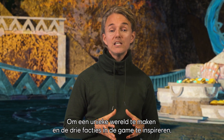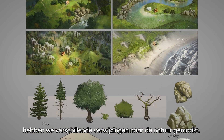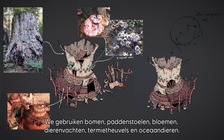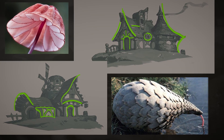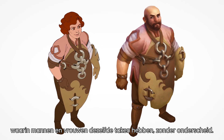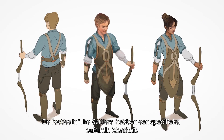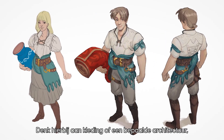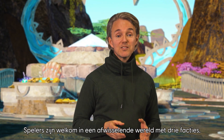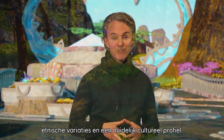In order to create a unique world and inspire the design of the three different factions, we drew from different references in nature. We used trees, mushrooms, flowers, animal patterns, termite houses, and creatures of the ocean. We wanted to create a diverse world — a world where men and women perform the same jobs without distinction. What defines the factions is their belonging to a specific cultural identity: a clothing, manufacturing, or architecture style, but definitely not skin color. We welcome players into a diverse world with three different factions, each with their own ethnicity, polarity, and a clear cultural profile.